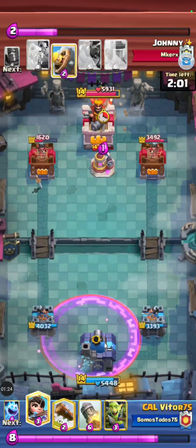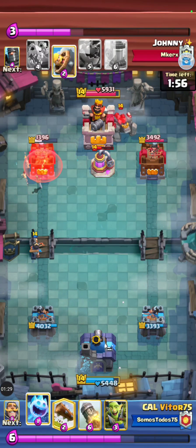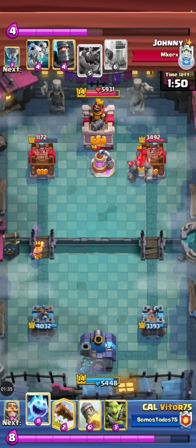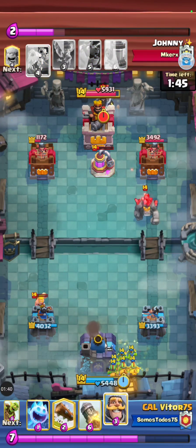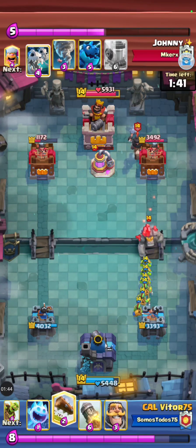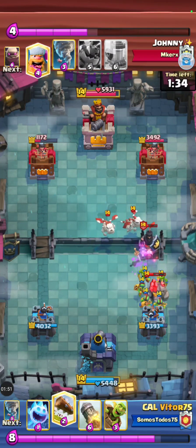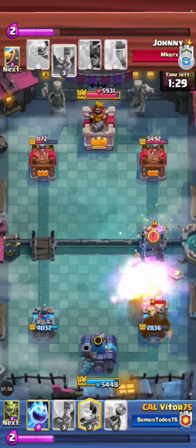Vitor and Johnny have activated both of their king towers — they're just before the one-minute mark. These guys are real professionals, they are not joking around. This princess is doing way too much damage to the left side tower. You almost never see a tower this low on HP. But Johnny did play an elixir pump super early in the game, and his tower does go down to 1,000. He does have a Golem deck, and any Clash Royaler knows that a Golem is broken.